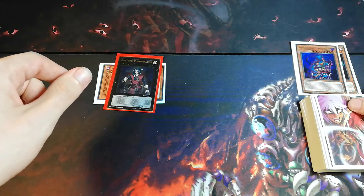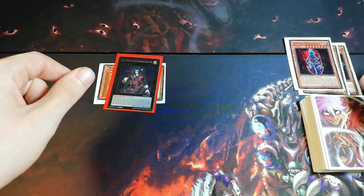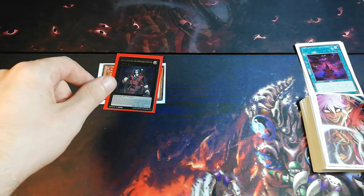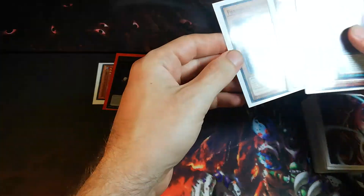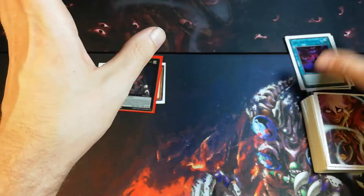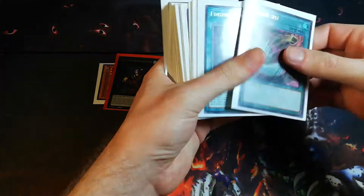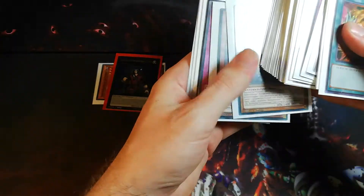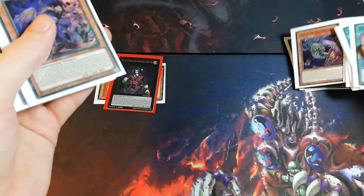We have — very good if this is in the grave — one Curse Necrophia. This is not so good if this is in the grave: one Dark Necrophia. And one Dark Sanctuary. The effect of the Fiendish Vino Warrior also activates — we can now send one Fiend-type monster from our deck to the grave, except Fiendish Vino Warrior. Since we already have a Dark Spirit of Malice in our hand, we're gonna send Dark Spirit of Banishment to the grave.